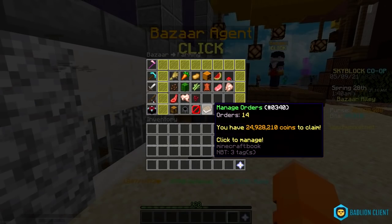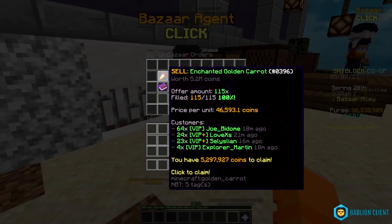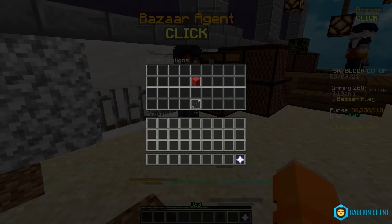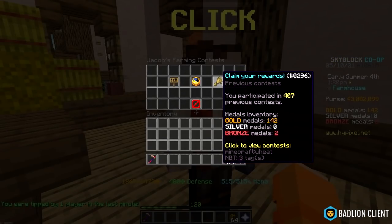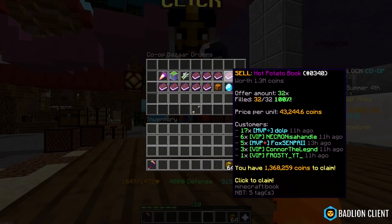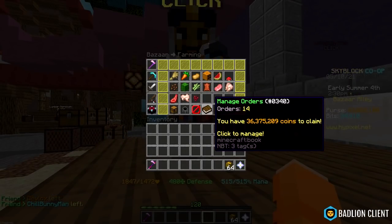I already have basically 25 million to claim in the bazaar. None of my sugarcane sold, my melon order is filled, so are my golden carrots. My pumpkins barely sold anything and most of my hot potato books are not selling. The refined diamonds surprisingly sold a lot. I'm just gonna set these back up in the bazaar and go sleep — it's 2am. By the way, I didn't forget about my 142 gold medals, it's just that I need tickets to buy items and I recently used all of my tickets. My bazaar orders are all filled. In total, I got 36 million coins to claim from the bazaar. I really don't understand why there is no claim all button.